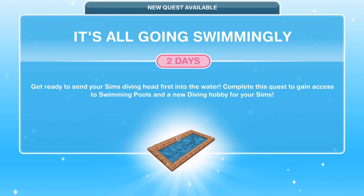The quests kind of run along in a story and you can't complete this one if you haven't completed the previous ones. As soon as you can complete it, you will get this pop-up that says new quest available — it's all going swimmingly. There is a two-day time limit and it says get ready to send your sims diving headfirst into the water. Complete this quest to gain access to swimming pools and a new diving hobby. This is very exciting!